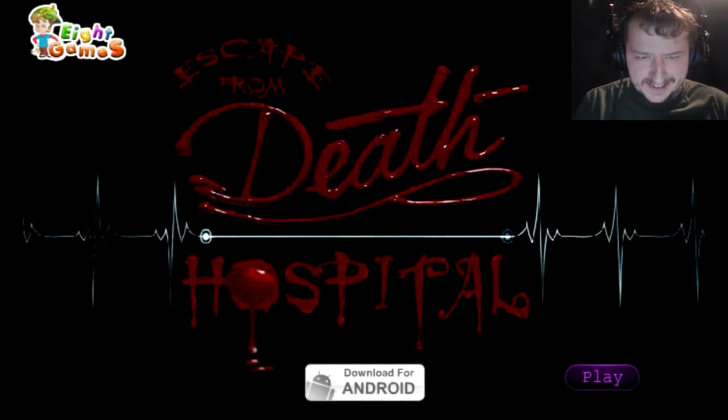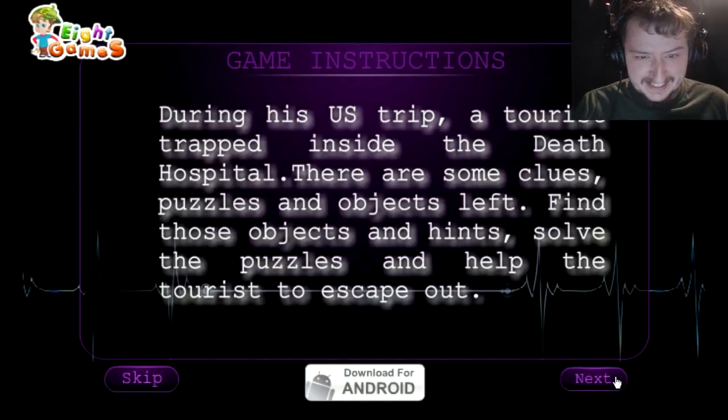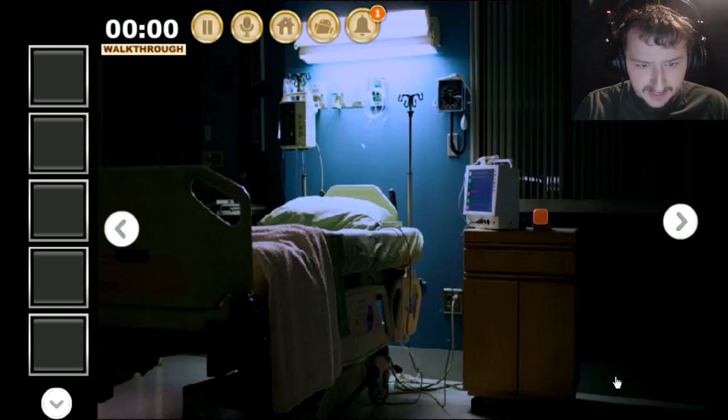Hey everybody, this is Reapyron, and today we're going to play an escape from death hospital. I'm kind of confused by the name. All I know is that it's an escape game. Game instructions: during a US trip, a tourist is trapped inside the death hospital. There are some clues, puzzles and objects left. Find these objects and solve the puzzles to help the tourist escape. Use mouse to play.